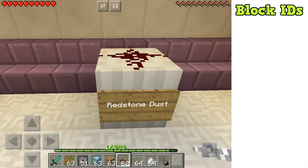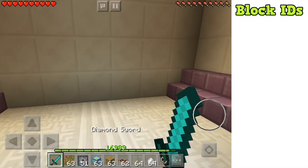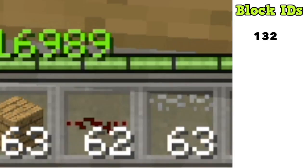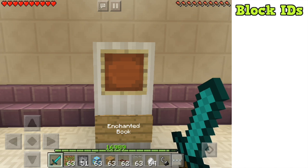The next block is called redstone dust — essentially the same as the normal redstone you'd place to make contraptions, but it goes by an alternate item name and has a completely different texture in your inventory. After that, the sixth item is tripwire, which is similar but also has a different inventory texture. These blocks are worth showing, but stick around because they aren't the most exciting ones.